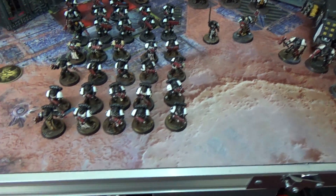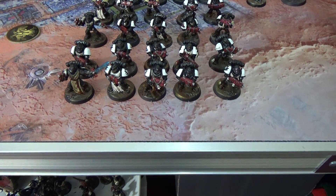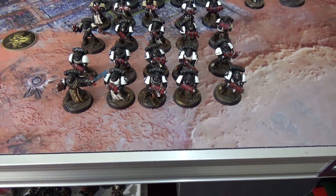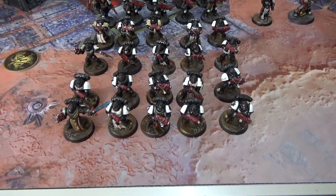Troops-wise we've gone with bolter Crusaders this time. Each squad is exactly the same: eight bolters, a plasma gun, and the Sword Brother with a power sword in each. Those are the front two squads there.